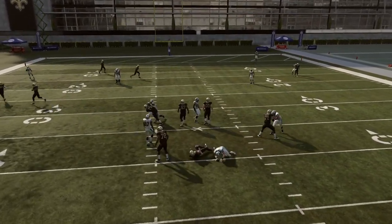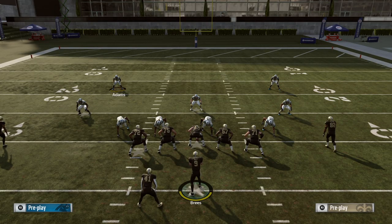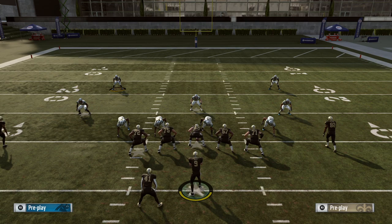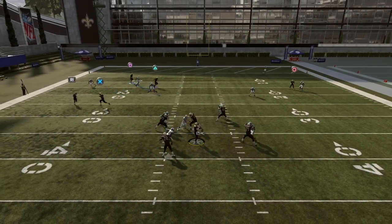Sometimes it gets buggy because although I think the center was intended to take the Mike linebacker there, sometimes things get buggy a little bit. And to be honest, I'm actually okay with that because if there weren't little buggy mishaps like that, I think you would never get blitzes come through in this game. But just for the sake of demonstration, let's go ahead and show that exact same thing again where we've ID'd the actual Mike and the actual Mike is blitzing. The center will now come and block him. I'm happy with that.